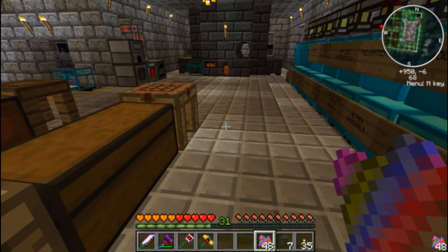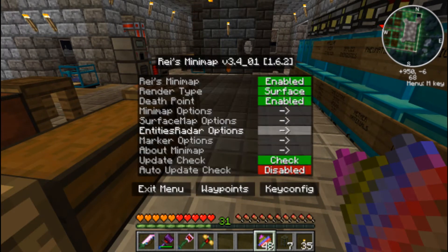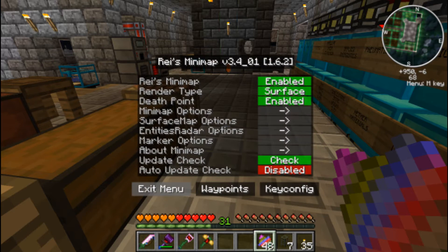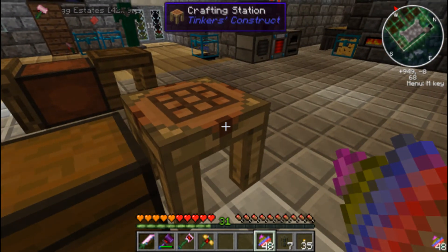If we look at my waypoints, you can see I've got stairs, the abandoned fortress, and then all these stairs — these are the stairs that go down to the lower levels. I didn't do a lot of looting or killing while I was down there, but I did light up the areas quite a bit. It's going to make it more exciting the next time we go down there, and I have waypoints as to where the stairs are. So we need to make some tanks.